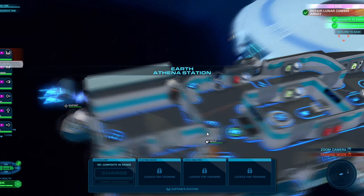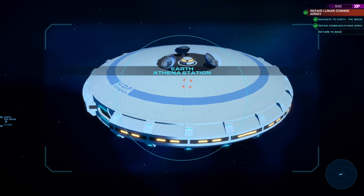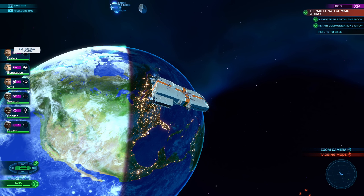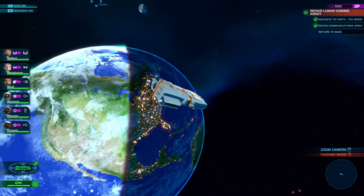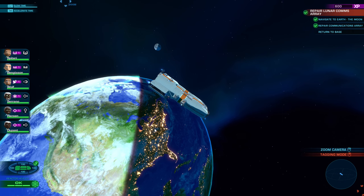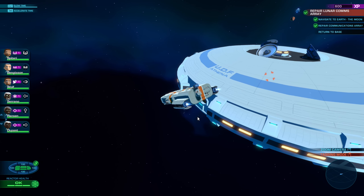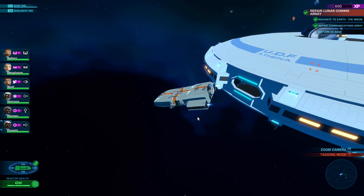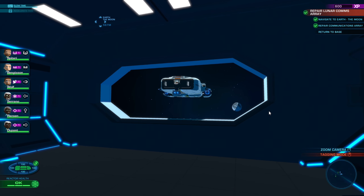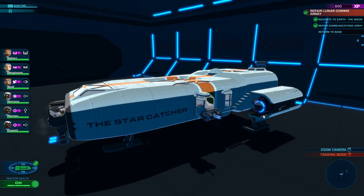Looks like a lot of systems aren't even powered up right now. Return to base — target our base station. Look at that effect — as the Earth is getting moved around, the lights are coming on in parts of the city. That is a really neat little effect. So we're going to dock our battleship — maybe it's a little cruiser. The Star Catcher has arrived safely at the completion of our first mission.